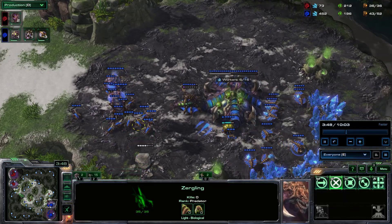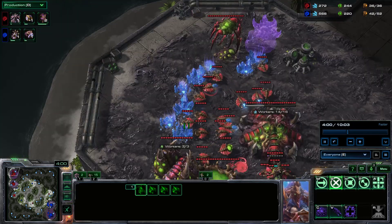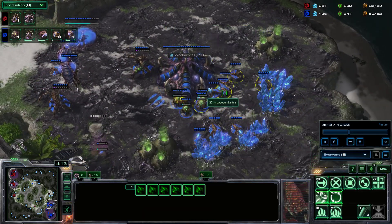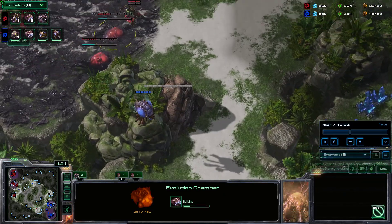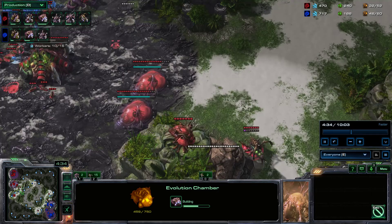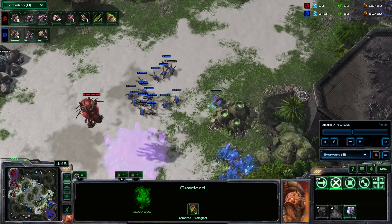My opponent does make some more Zerglings — purely for defense and possibly to counter-attack if I try to take a third, which I think does happen. My opponent's just making a Roach Warren. I've come to the same conclusion that we're going to have time to make Roaches, although I haven't started my warren yet because I want to make sure I get enough drones first. The more drones you have, the more resources you harvest and the more units you'll be able to make. I did try to shoo this Overlord away, but I'd already seen my Evolution Chambers.